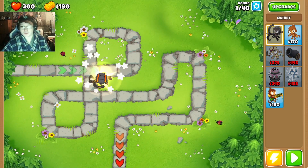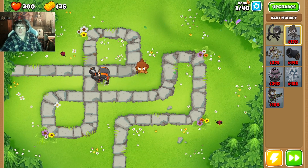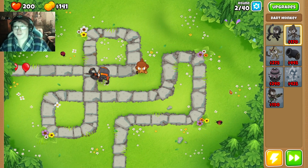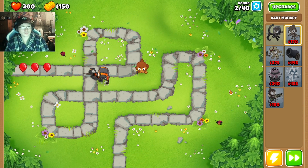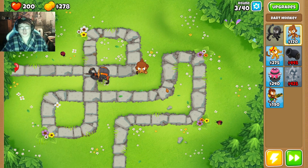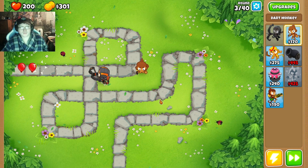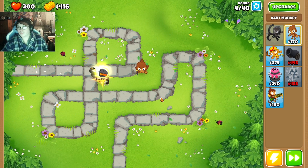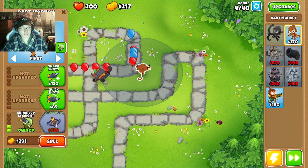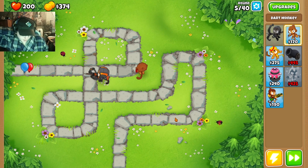Take Quincy, place him right here. Take a Dart, place it right here, and we'll start. We only need to go to Round 40, so there's not much to worry about. Quincy has most of it handled in the beginning. Long range and Enhanced Eyesight for the Dart — that'll guarantee that we can deal with the camos.